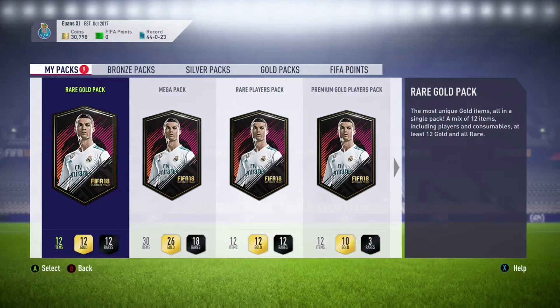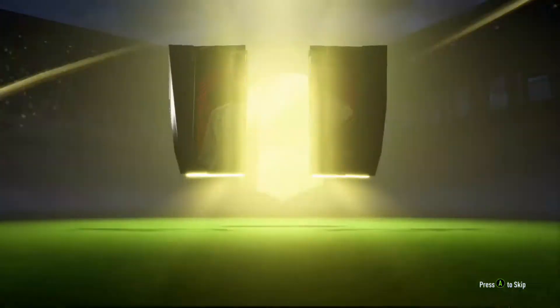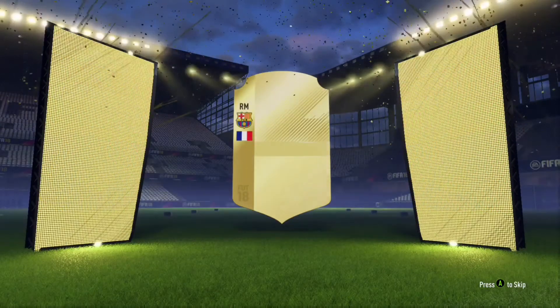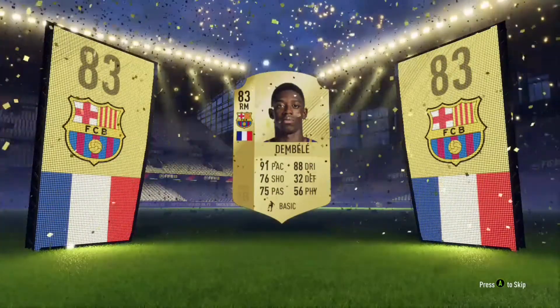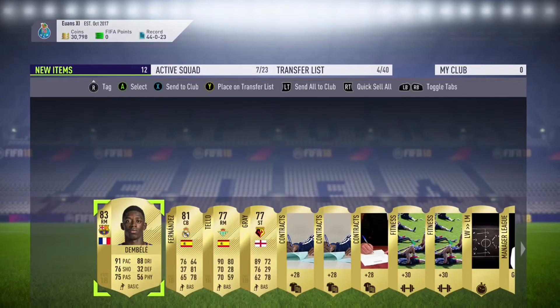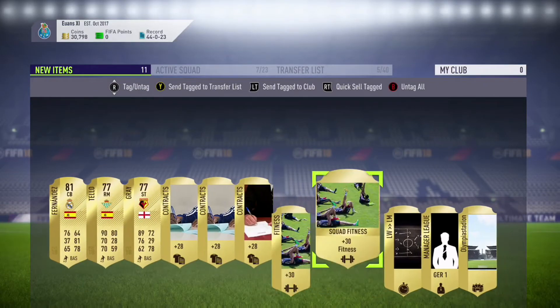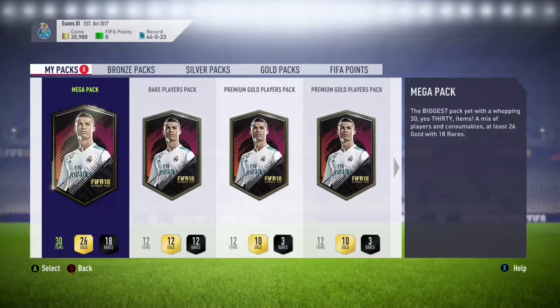Next pack is a rare gold pack. Loading up - we have got boards again, so that's back to back boards now. The boards are dropping down - we've got French, right mid, and we've got Barcelona. So we've got Ousmane Dembele in a pack! That is a good money maker. As I was saying, we need to make some money. That is about 40k from that rare gold pack. He has quite a good card overall but he doesn't fit the team I need, so I've sent him to the transfer list.